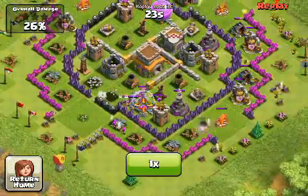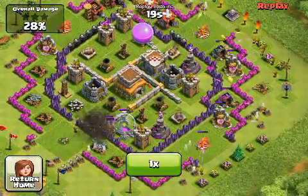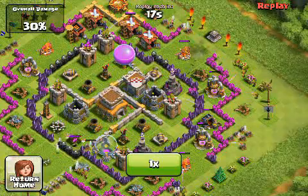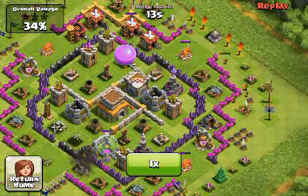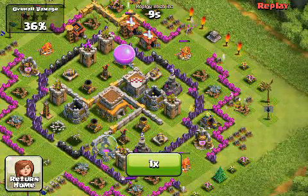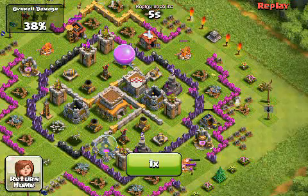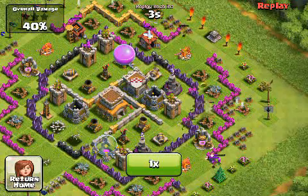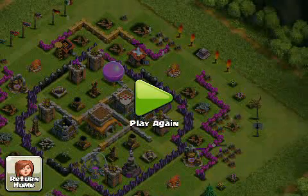He decides that this hole in the wall is not going to work on the bottom left, so he is deploying a bunch of archers on the top right. He's going for the 50% kill — just get the one star and get out clean, that's all he wants at this point. And he's pretty close. He's at 38%, 40%, and all of his guys are dead.